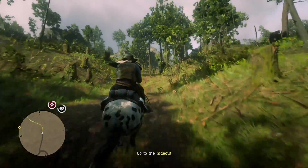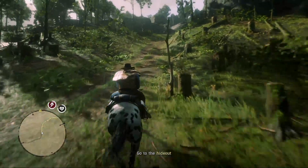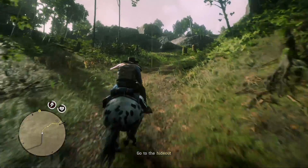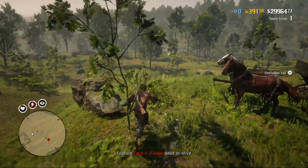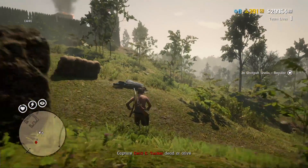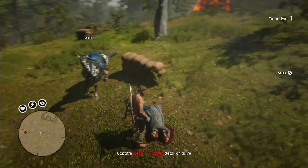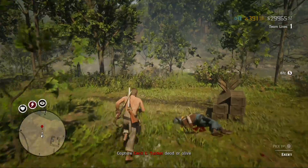The shotgun will save you in gunfights at a low level, the varmint rifle can be used to hunt small game animals — one of the main ways of making money when you start off in the online — and the volcanic pistol is just a really good sidearm to have at the ready. All of these weapons are unlocked past rank 10 or possibly even rank 20 in Red Dead Online if you do not get them for free with the ultimate edition, and the amount of in-game dollars it will cost you may take hours and hours of gameplay to save up for.